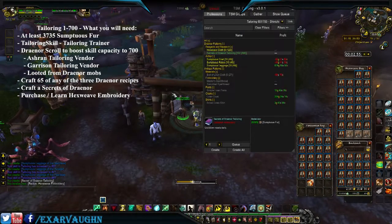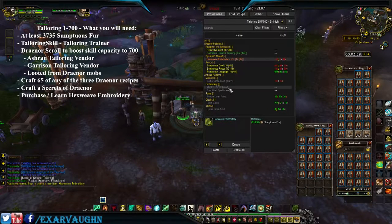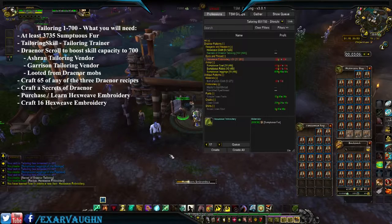Learn that skill. Now if you had proced it and made 652, you would only need 16. We're going to need all 17 in order to hit 700.